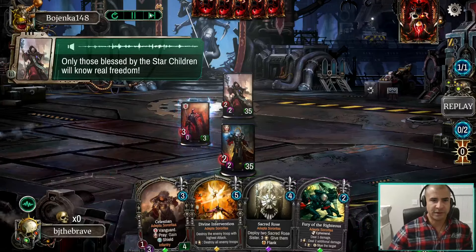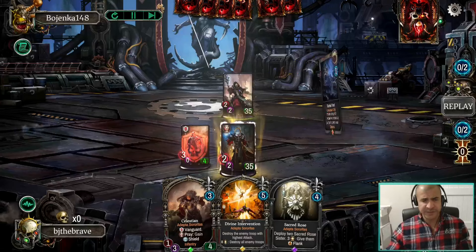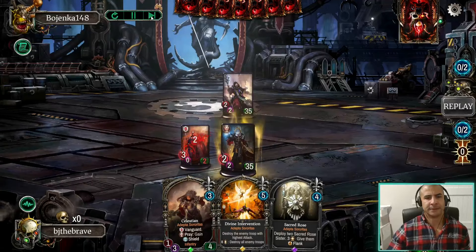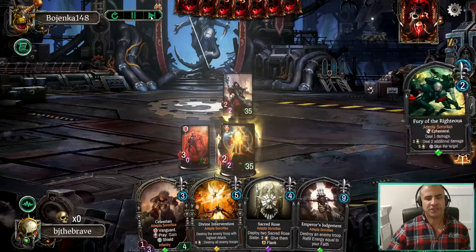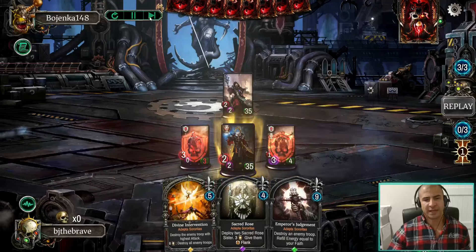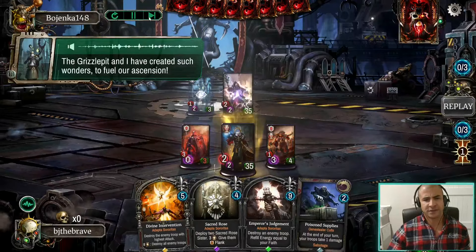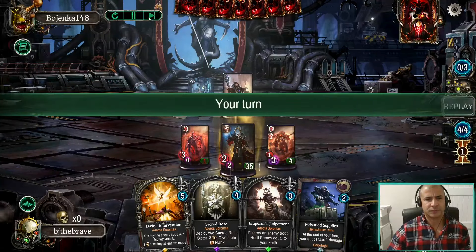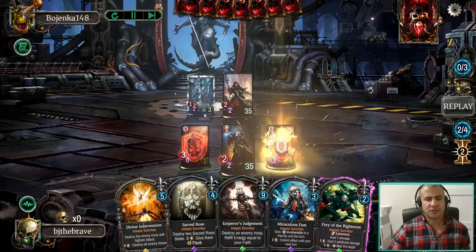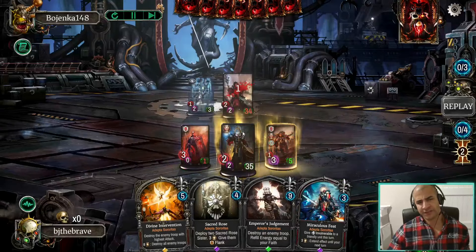Typical kind of first turn with Erika — you drop the two-drop and give it the extra health. This is how you generate faith with Erika. We actually had the Celestian in this one but ended up dropping it — it was a one-off as well. We healed there so that the unit couldn't be killed. Now we're going to get rid of the poison. There's no point healing the poisoned one now since he can take it out anyway — so we go and give health to the other one instead.